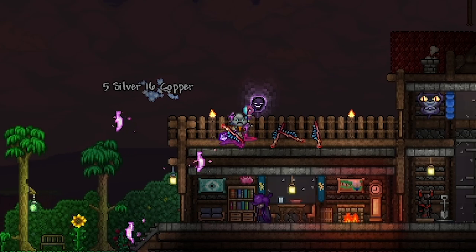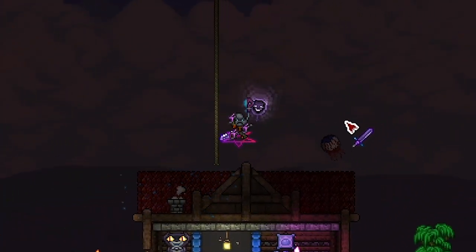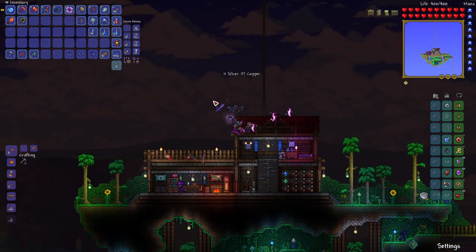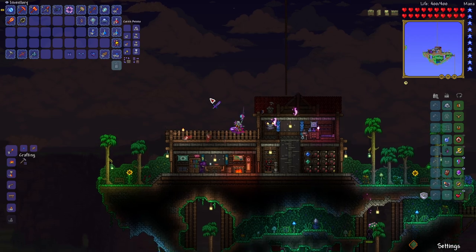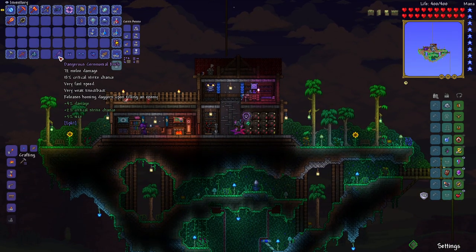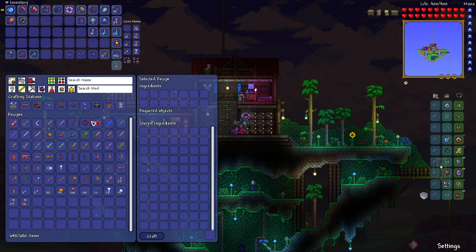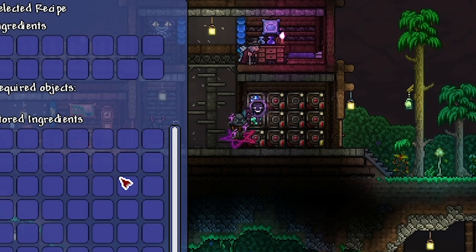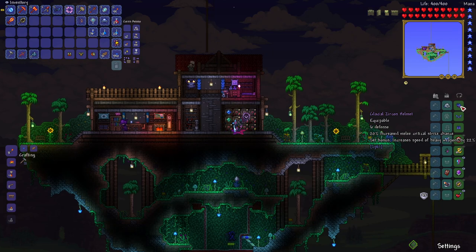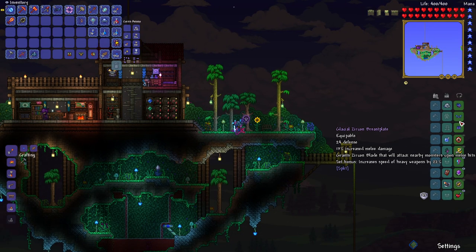Oh that's different - I get it now! That is a Risk of Rain reference, isn't it? Those little projectiles definitely look like the same ones from the item of the same name and they act the exact same way. That is really cool. Okay, let me stuff this into my inventory, never to be used again. Anyway, let's throw on this new armor set.